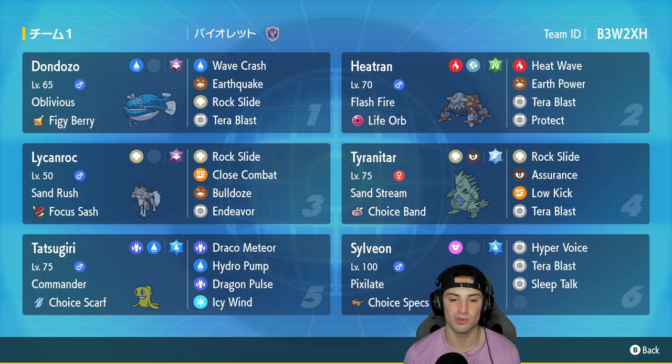Tatsugiri has Draco Meteor, Hydro Pump, Dragon Pulse, and Icy Wind for a bit of speed control with the Choice Scarf. The final Pokemon is Sylveon, and this Sylveon set is a little weird but strong at the same time.